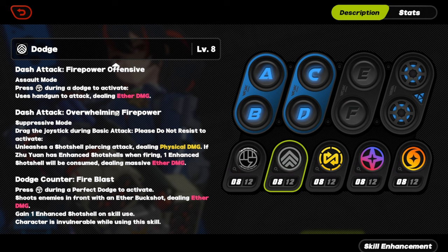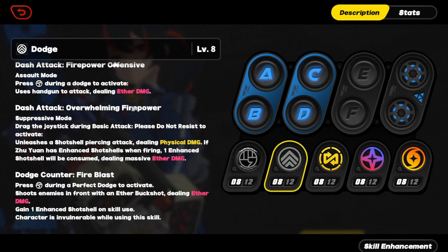Her dash attack — the overwhelming firepower thing — when you do your third basic you can cancel that basic into a dash attack. So it's basic, basic, basic — hold it down — into move in any direction basic, into another basic. Your shotgun shells consumed will be 1, 2, 3, 1, 3 — all nine of your shotgun shells. You'll be using this a lot — it's one of her main uses to cancel out of the triple basic attack.